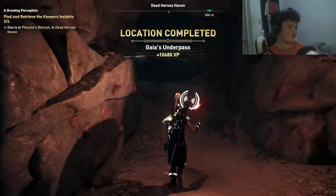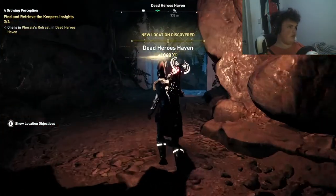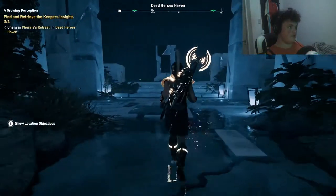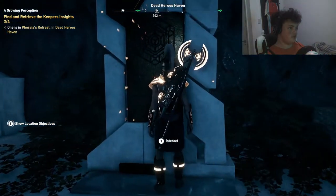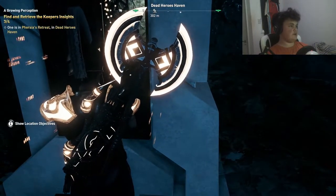I love the way it says 'Jack me' in this game. But yeah, here we are — Dead Heroes Haven, new location discovered. I'm going to drop my torch because I can see now. Here it is, here is the location — and here is the fourth and final Keeper's Insight that we can interact with. And then we can go ahead and complete the quest after this.